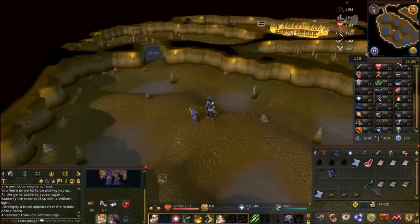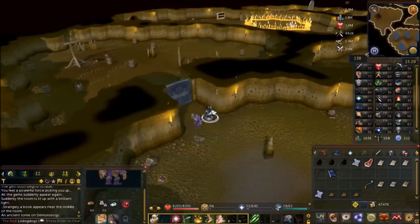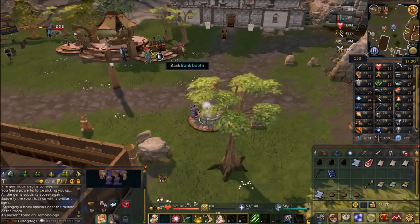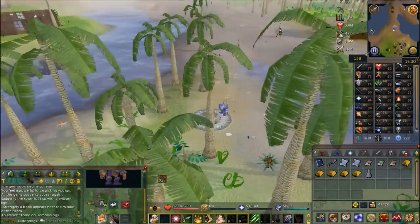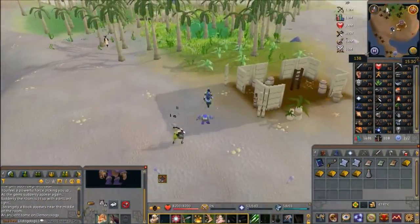Now head back to the bank to get your second inventory to prepare for the boss fight. Inventory two: you're going to need your book of binding, the bull roar, Radimus's notes, a sketch, four gold bars, five food, and one of your super restores as the boss is going to drain your prayer. The closest bank to a lodestone is home teleporting to Burthorpe; go to whatever bank you want. Home teleport back to Karamja and walk south to make the golden bowl.